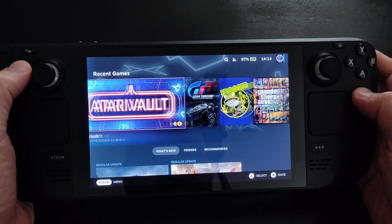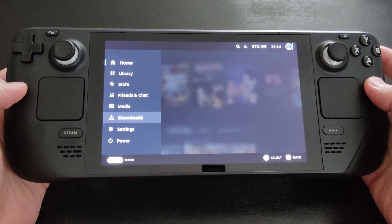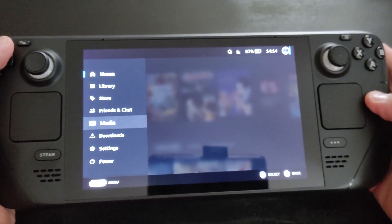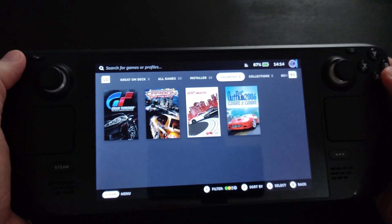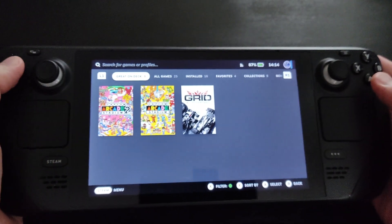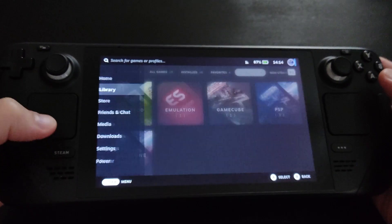Once you start your device, it brings you to the interface where you can see most of the games from your Steam library. When you click the Steam button, it brings up your menu. From here you can navigate through your settings and library — you can access favorites, installed games, all games, games that are great on Steam Deck, and you can make collections.